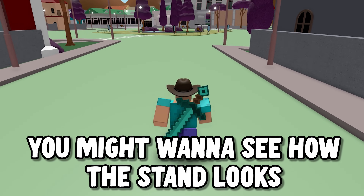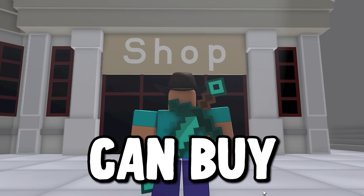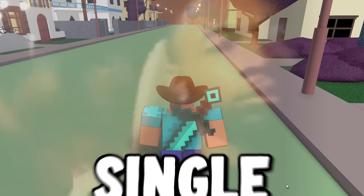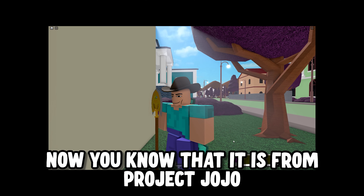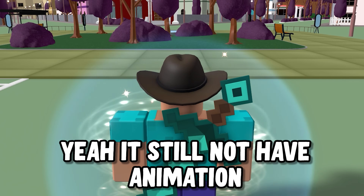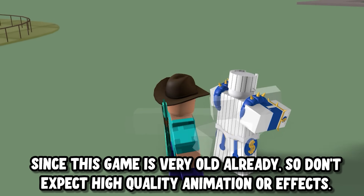First you might wanna see how this stand looks, but we have to get an arrow first. Oh, looks like we found a robot before an arrow. Let's see if we can buy an arrow at the shop. You've probably seen this arrow model before from other copy Jojo games — now you know that it is from Project Jojo. It's still no animation, and the stand just comes out like that. Since this game is very old, don't expect high quality animation or effects.